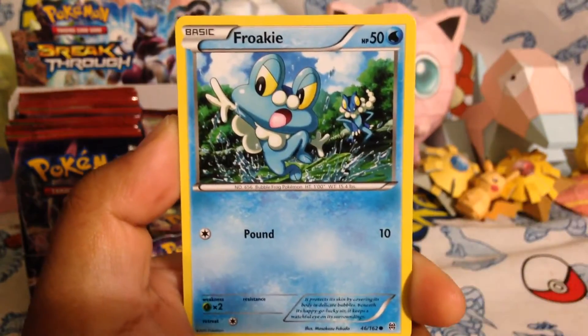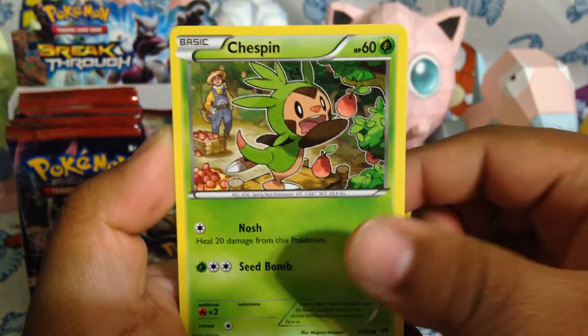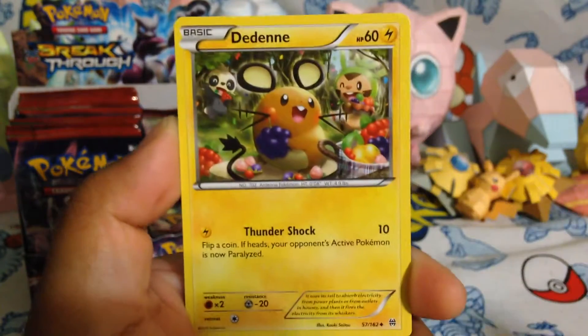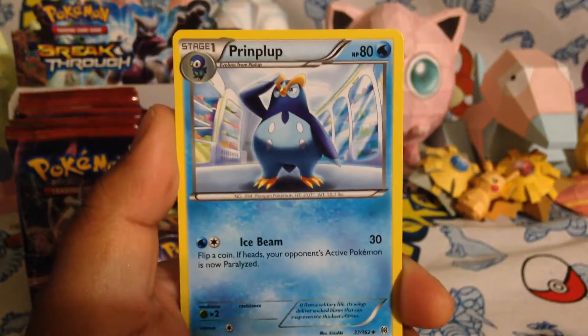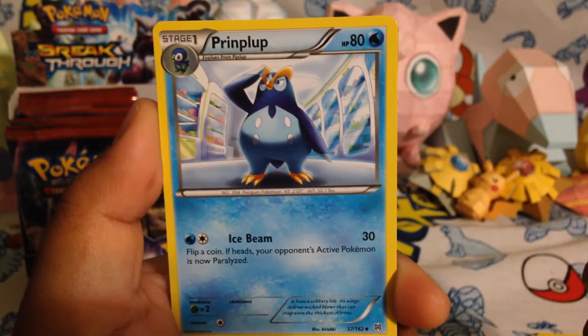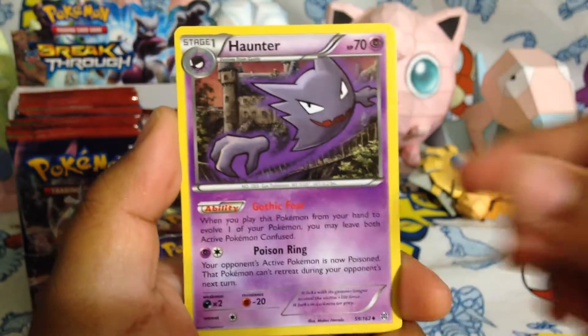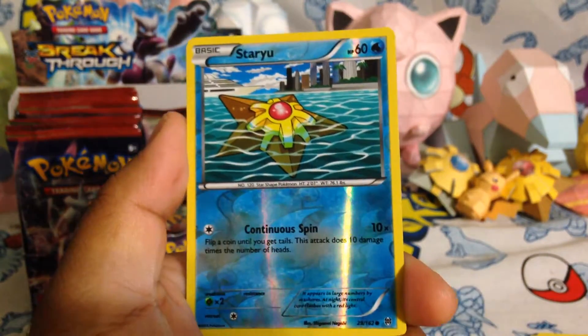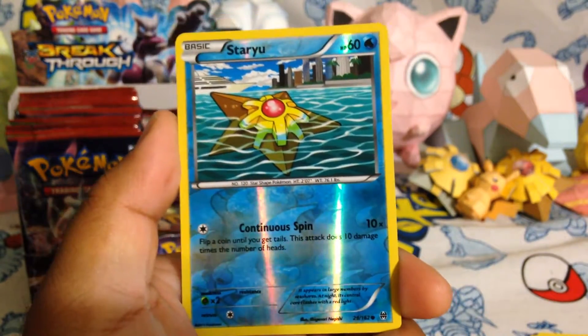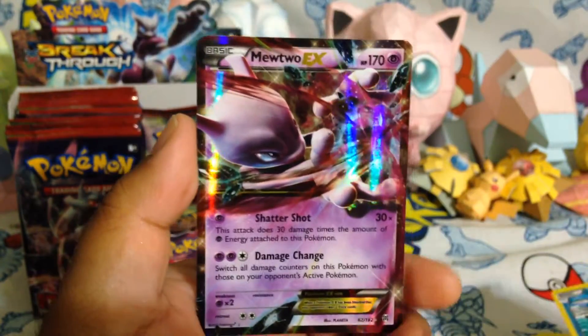Snover, Froakie, Zorua, Sewaddle, Chespin, another Chespin. There's a lot of fruit art in the set. Prinplup — making sure all the cards are in line and in order. Haunter, Staryu Reverse — just floating on top. That's pretty nice. And the rare for this pack is a Mewtwo EX! I'm going to sleeve this up as well.